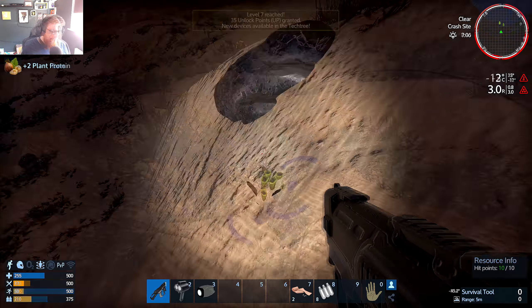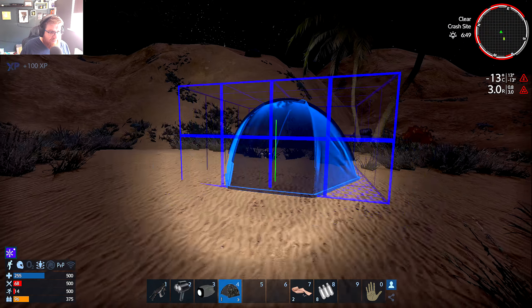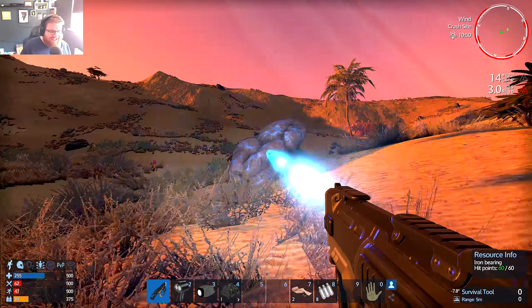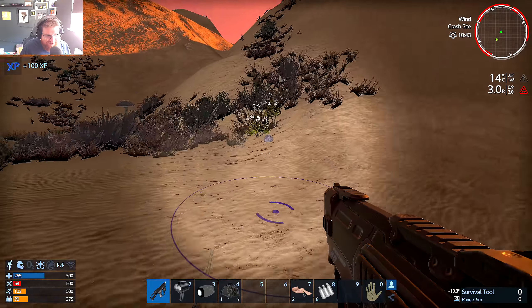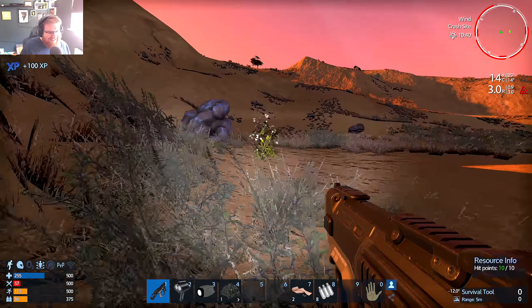Level 7 achieved - we've secured the level needed to bring the Bolt in. Now it's just a case of getting the resources. Getting cold - it's minus 13 out here. I didn't see this one coming on a desert planet, though obviously deserts get very cold at night. We're going to head back and try to make the base airtight. The other option is to use a sleeping bag and sleep until day when it's warmer. Let's do that.